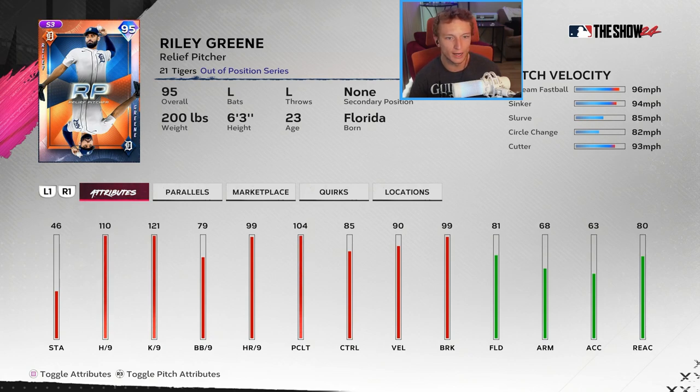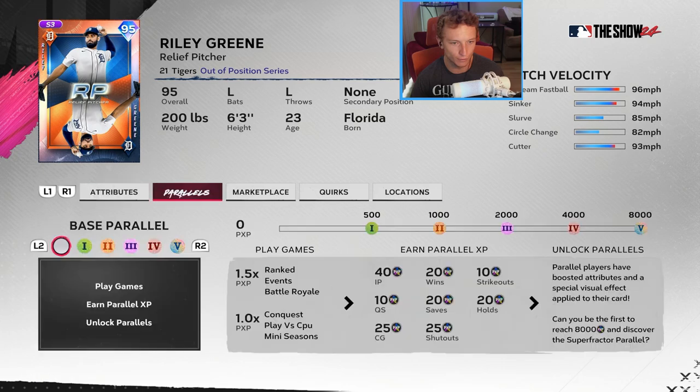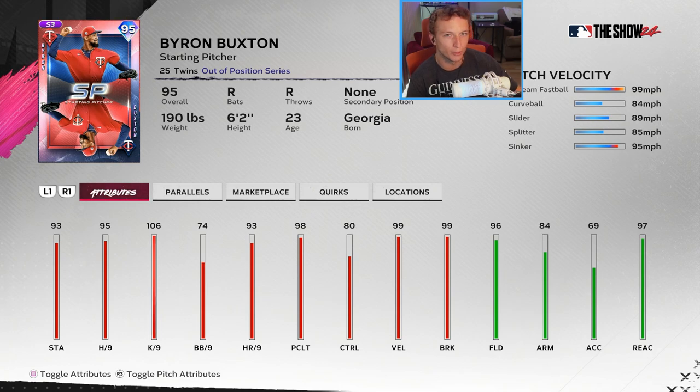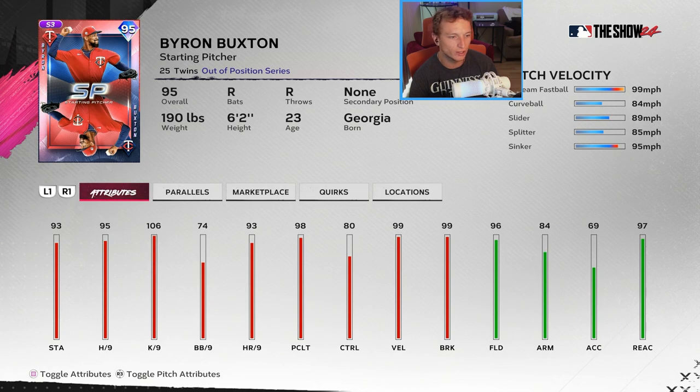Riley Green has 110 hits per nine, 90 velocity with a fastball, sinker, slurve, circle change, and cutter — very Greg Maddux-esque, but only 79 walks per nine and 85 control. Zack Greinke at shortstop — a lot of people are going to love using this card: 90s across the board for contact and power, almost over 100 power when paralleled, 95 clutch. He can also play catcher and second and third. Byron Buxton as a starting pitcher — outlier one fastball, fastball, curveball, slider, splitter, sinker, 106 K per nine, 90 velo, 90 break. Not bad.